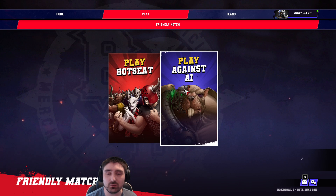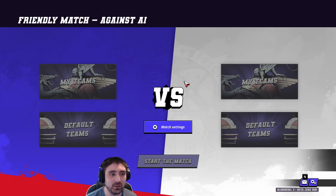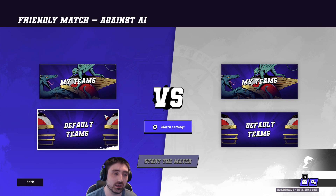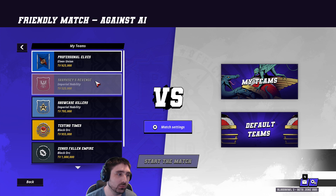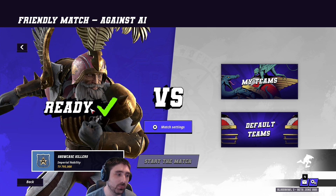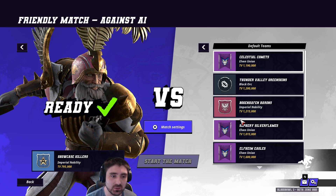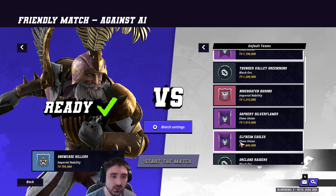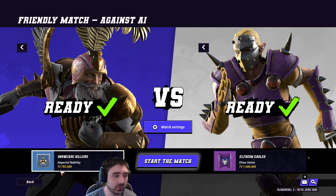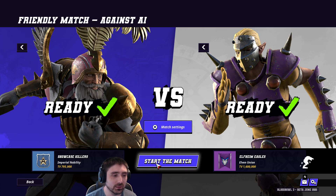I'm going to dive in and look straight at the AI. All I've done is clicked play — we're going to play against the AI. You're immediately presented with either choosing your teams or a set of custom teams. I'm going to take an Imperial Nobility, and we'll take a default team and pick some Pro Elves. That's 1600 TV Pro Elves versus a custom, deliberately low TV team of mine. So we'll start the match.